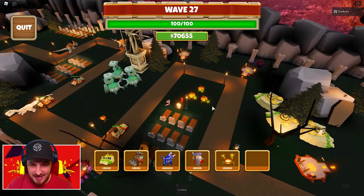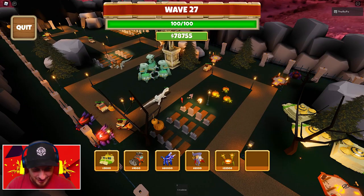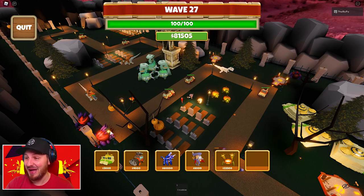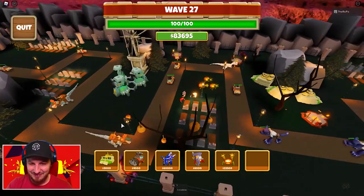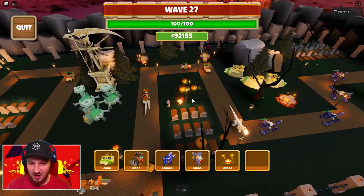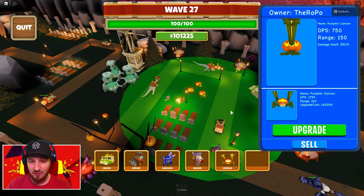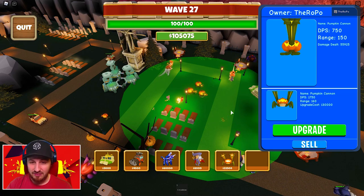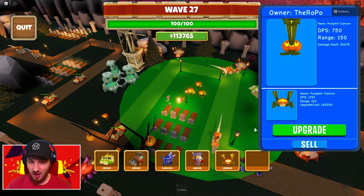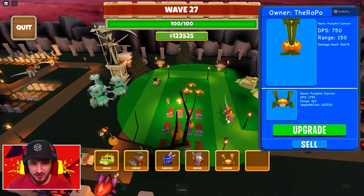I'm gonna save up right now — we've got seventy thousand and we've got them pushed back. I don't know what sort of glitch happened with these dudes falling off the track, but all I know is it's a good thing because they're not going down the end. We might actually get the dub! We are absolutely shredding through these werewolves. Let's save up that one hundred and three thousand for a level five pumpkin. We got super lucky with those dudes falling off the track — that's like the craziest glitch I've ever seen. I have never seen that happen in any tower defense game before.